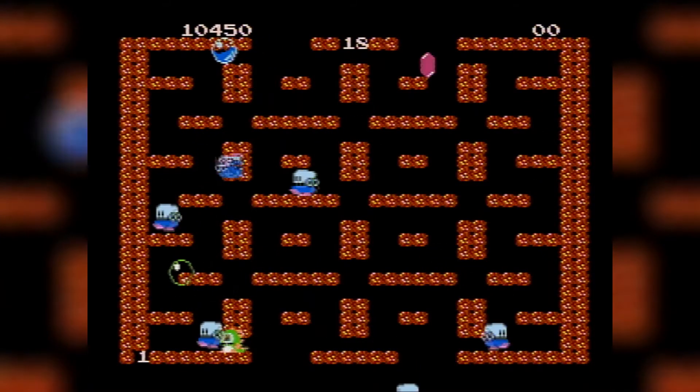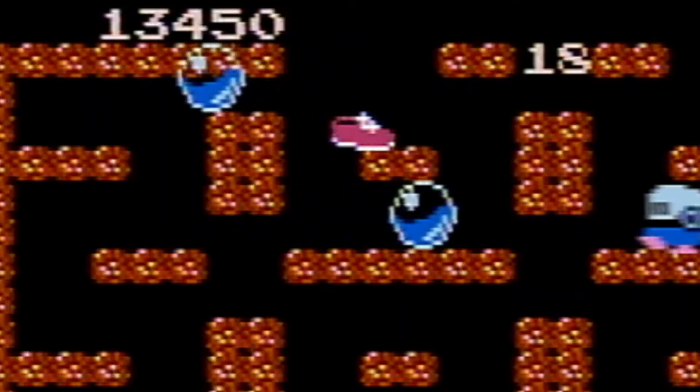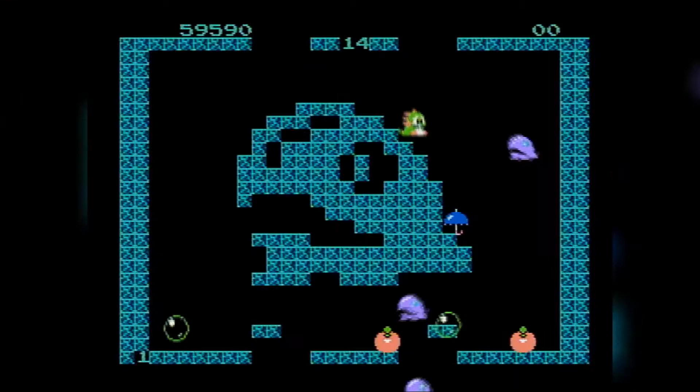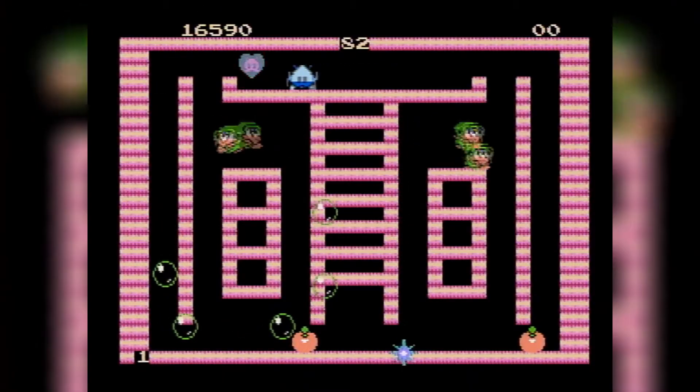In addition to the goodies you collect for points, there are some items that will help you in your journey. There's a pair of fashionable slip-ons that let you run faster, but it can sometimes make it harder to bounce on bubbles. You can also find a parasol that skips you a few levels ahead, and there's a bunch of other stuff scattered about as well.